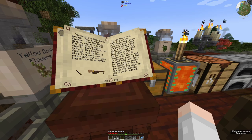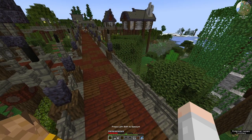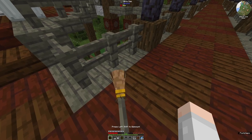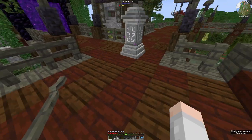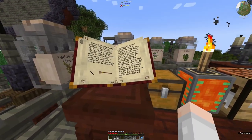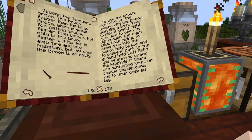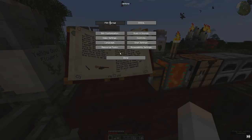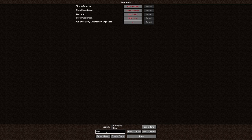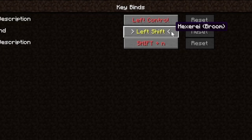Hold left shift — so you hold it but you press it. The keybinds, if there are conflicting keys, change the descend key to your desire. Okay, let's go into keybinds and change this. Options, Controls, Keybinds, Descend. All right — descend is going to be roll.